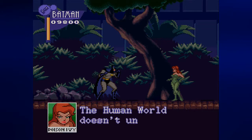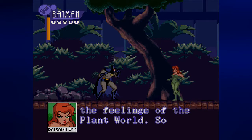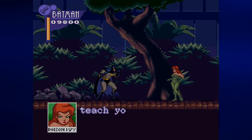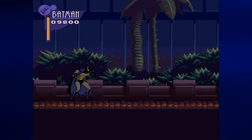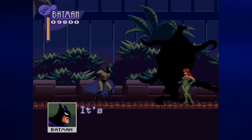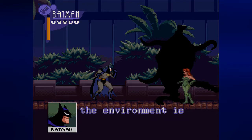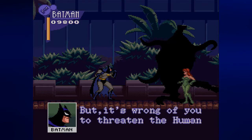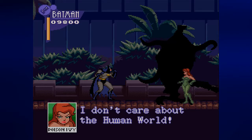From here we get to meet Poison Ivy. Turns out Poison Ivy is making the park chaotic because the human world does not seem to care for the feelings of the plant world in her eyes, so she's taking her anger out on the human world. Not surprisingly, Batman has to go after her. After a brief conversation where Batman tries to reason with Poison Ivy — she ain't having it — we're gonna have to fight that thing completely covered in shadow. Prepare for an interesting boss battle.